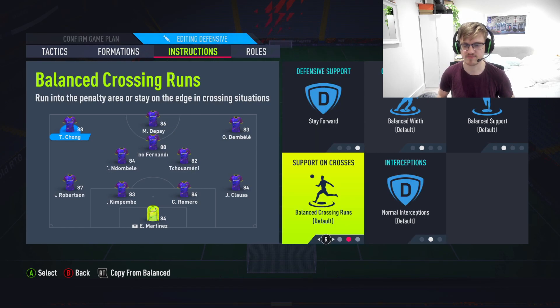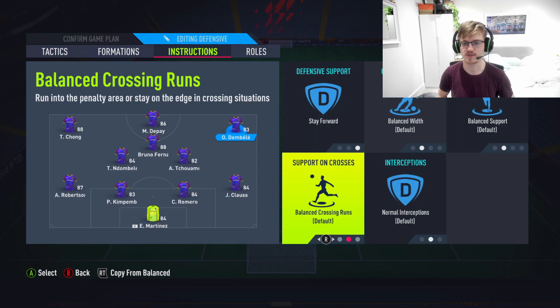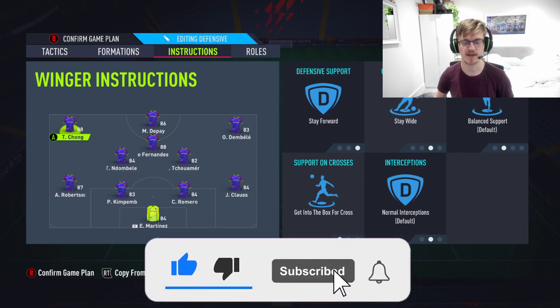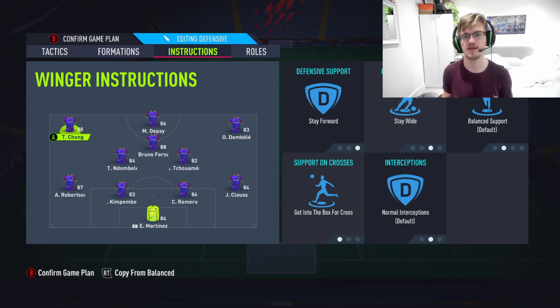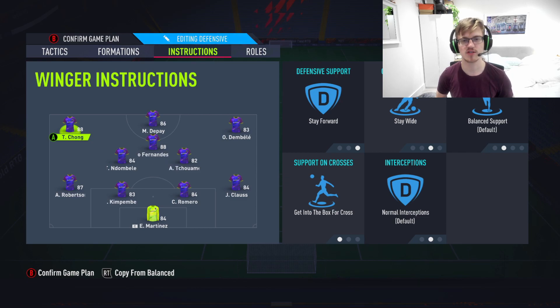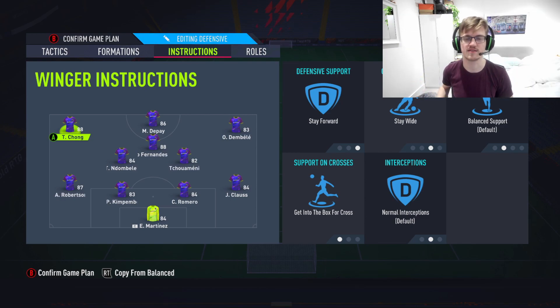Your left mid and right mid are going to be on stay forward, get into box for cross, and stay wide. I want them to stay forward for the counter-attacks and get into the box for crosses — mainly coming in at the back post, which is very overpowered this year. Stay wide because I don't want them cutting in too much — I want them to stretch out the opposition defense. The more the opposition has to worry about your wingers, the more space in the middle.